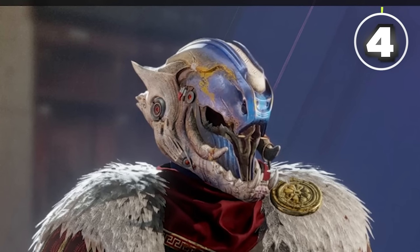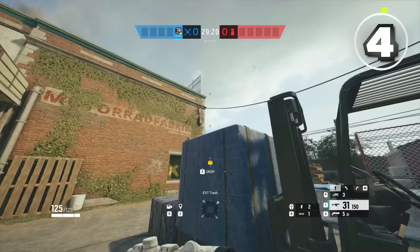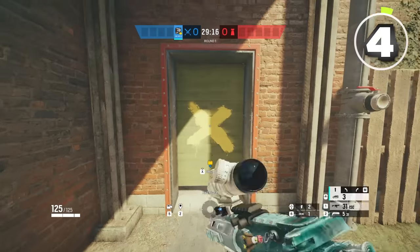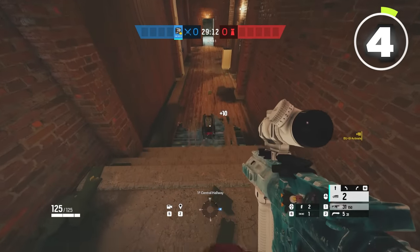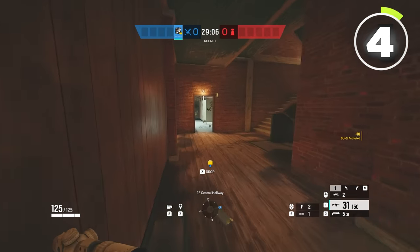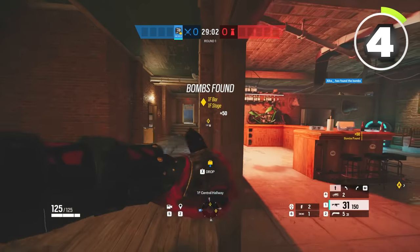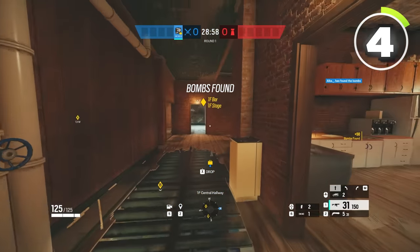Another thing that pros do really well that you don't is holding unorthodox angles. To show you this, I'm on Clubhouse attacking with Ram. People will typically shove a Ram drone through this door and then activate it to create vert all along the hallway when attacking the basement. The issue is that a lot of defenders will come from down main stairs or up main stairs, from bathroom or from the bar double door to contest you when you're playing vert, or even flank your teammates in kitchen.